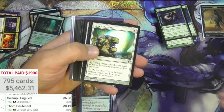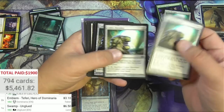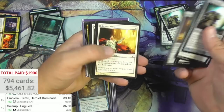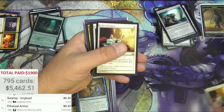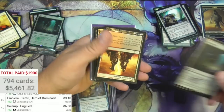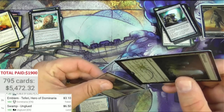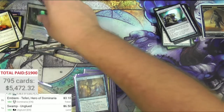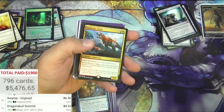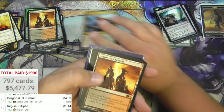Ethereal Armor - if it is over... not quite, that's one I'll pull. Another Mutavault and a Dragon Skull Summit - I'll just put this in the same sleeve. It just keeps on going here. Regisaur!